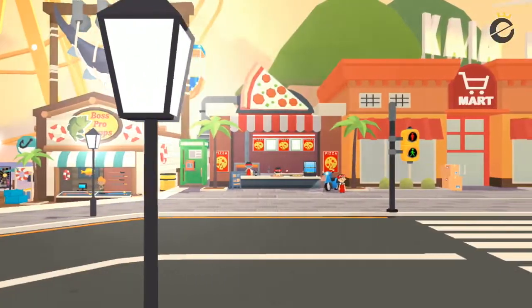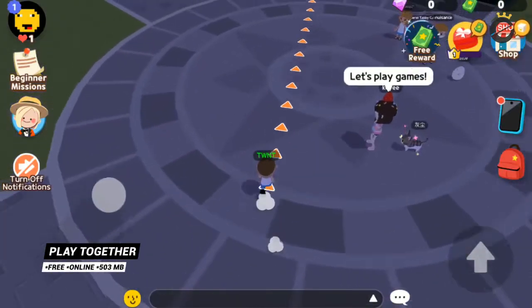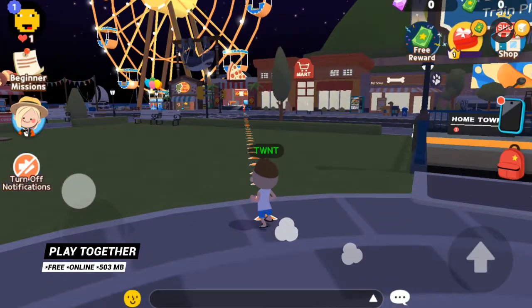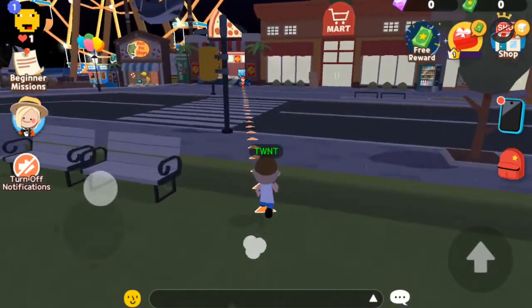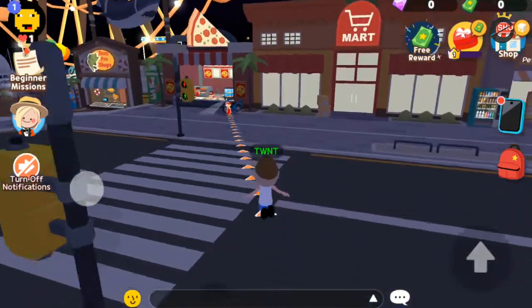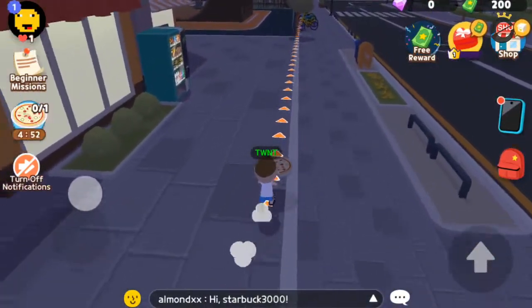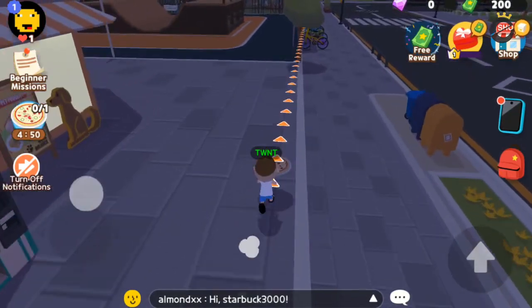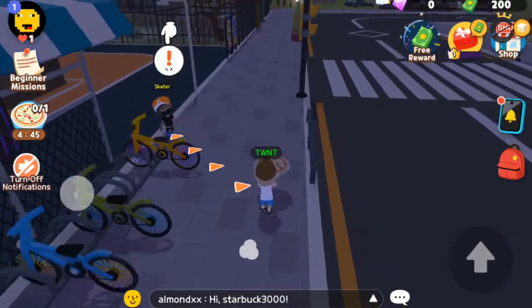Number eight: Play Together. Play Together is a casual game from Hajan Company Ltd. It is a simulator of the real world where everyone can find a way to have fun — create your own unique character, decorate your house, take care of pets, go to school, and do your homework on time. The game has a nice-looking cartoon graphic style.